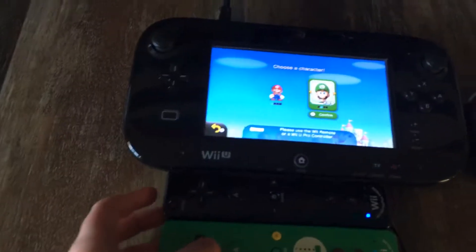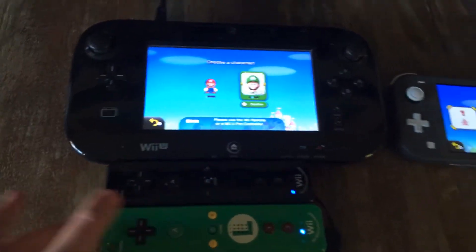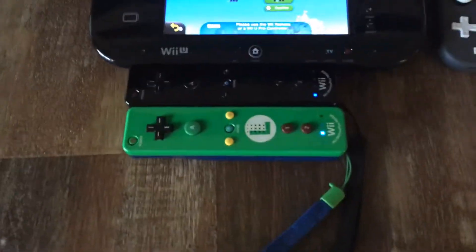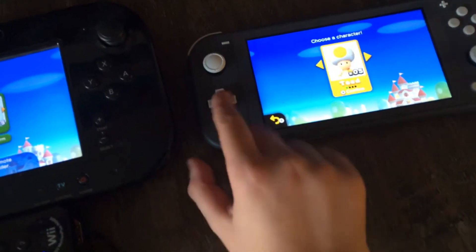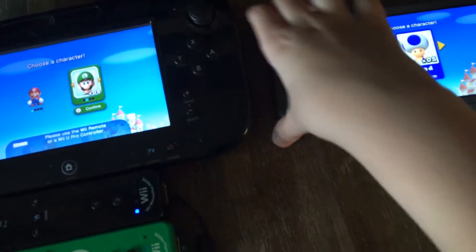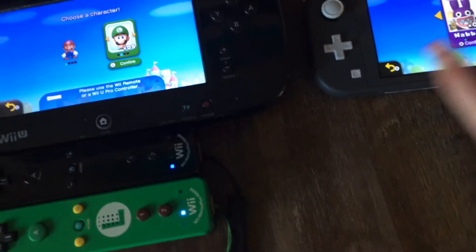For character select, you can only play in a two-player mode. But for number two — actual characters — you get Mario, Luigi, Toad, and Blue Toad in this game. In the Switch version, you get Mario, Luigi, Toad, Blue Toad, Toadette, and Nabbit. Toadette is not in the Wii U version.